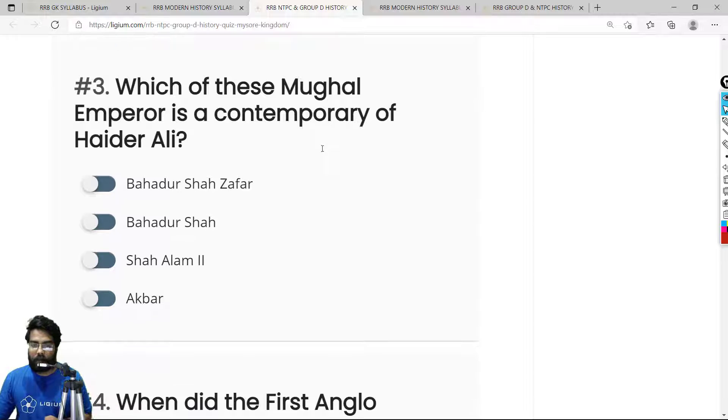Question 3: Which Mughal emperor was a contemporary of Hyder Ali? The Mughal emperor who lived at the same time as Hyder Ali was Shah Alam. The correct answer is option C — Shah Alam.